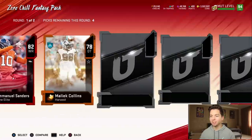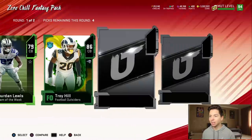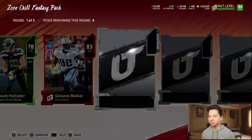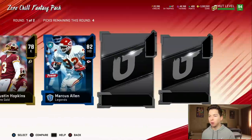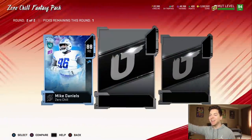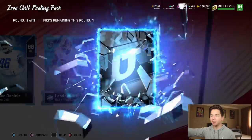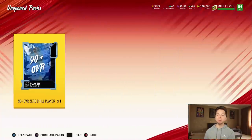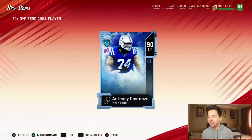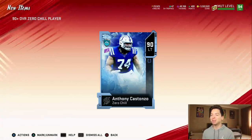I keep getting better results in round ones than round twos. We're getting a decent amount of elites. Final pack — can we clutch something out? We haven't seen too much so far. Just give me a quick Marcus Peters. Oh, it's a big animation — 88 Mike Daniels again. This guy really wants to be on the team. And then we do have the topper, which is a guaranteed 90-plus zero chill player. We're looking for one of the new ones. I love that animation — and we get probably the worst one.